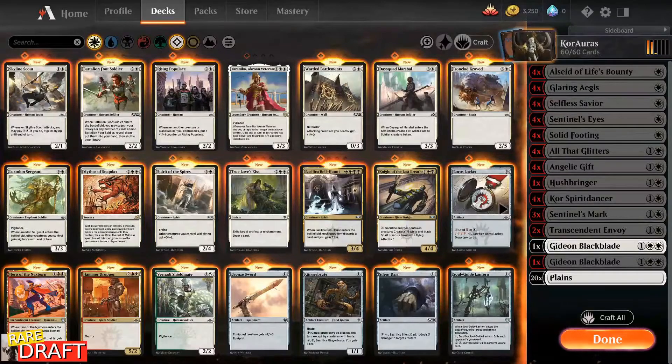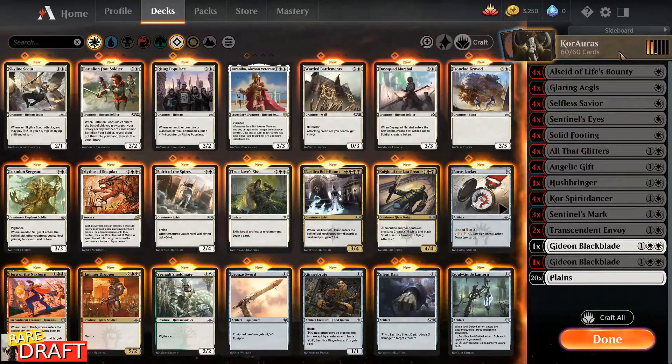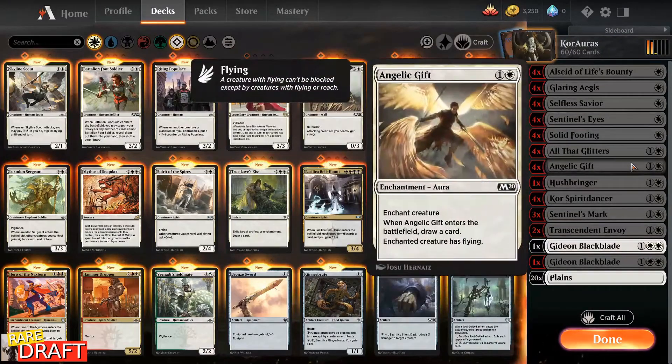Hello everybody, Cappy here with my first Magic Arena guide, and today I want to show you how to make a tier 1 deck in a first day account. The deck I've chosen to do this is the core Aura deck. The version playing on tier 1 right now is two colors, but since we don't have any resources right now, I went with the mono white version.